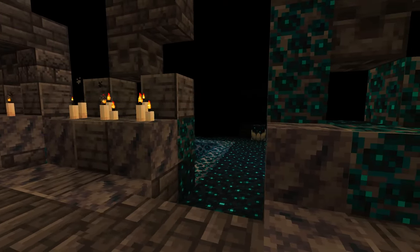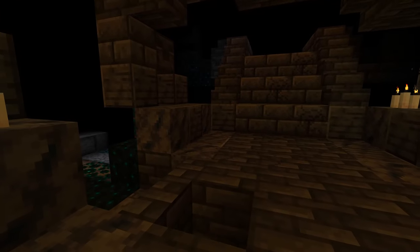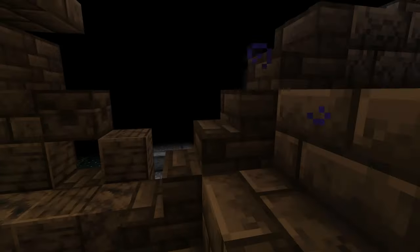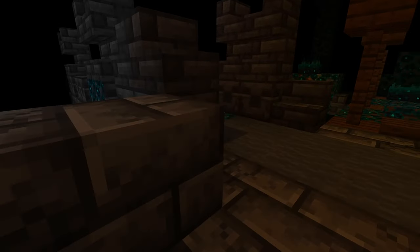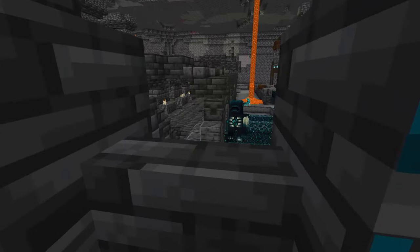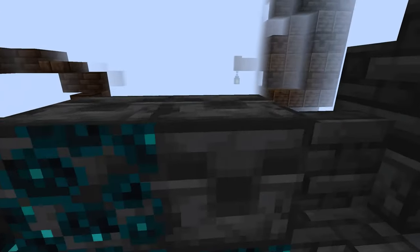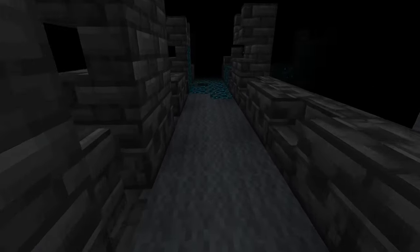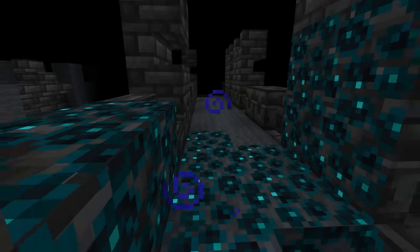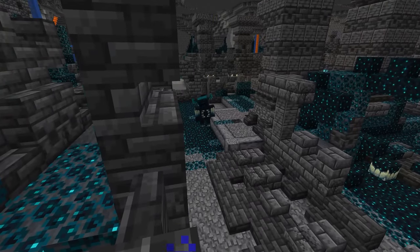In the latest snapshot, the warden also received a brand new ranged attack — if it can't reach you with melee, it sends a sonic pulse that will also two-shot you. Basically, this thing is absolutely terrifying and you want to avoid it at all costs. To stay safe in the deep dark, sneak around, walk on wool, and place wool around chests when opening them so you won't alert the sculk sensors and summon the warden.